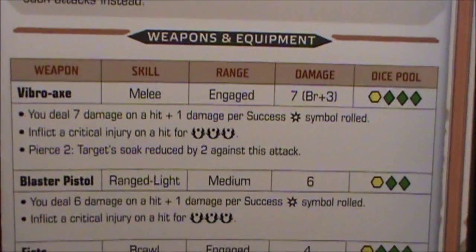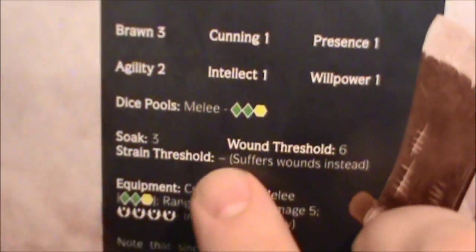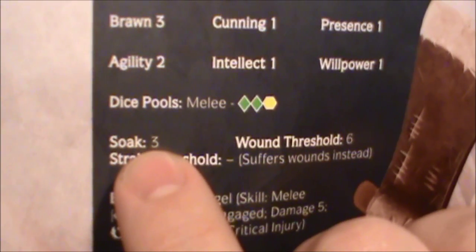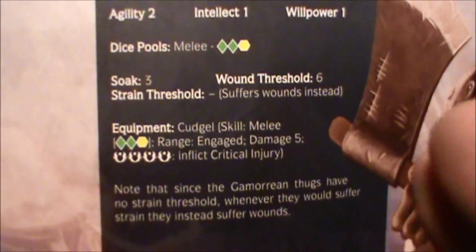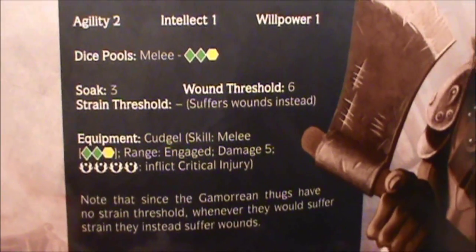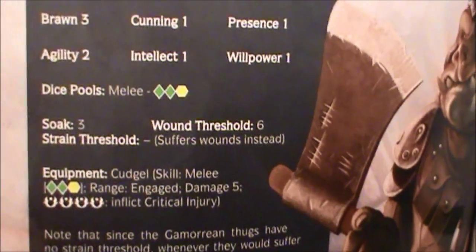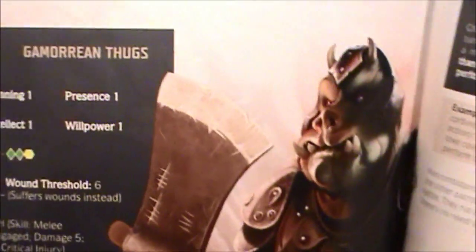Interesting. So his soak is going to go down by two points. Let's see what his soak is — here's the big ugly guy. His soak is three, so that's going to go down to just one. So we're talking ten points of damage minus one, which drops the total damage down to nine. His wound threshold is six — I think he's a goner, so I think he's out.